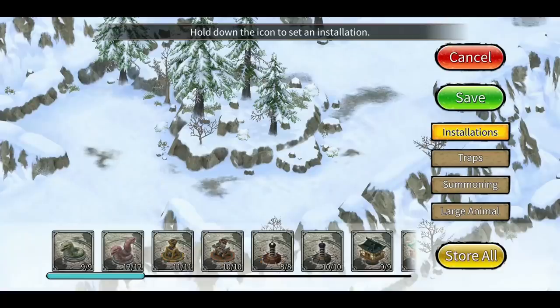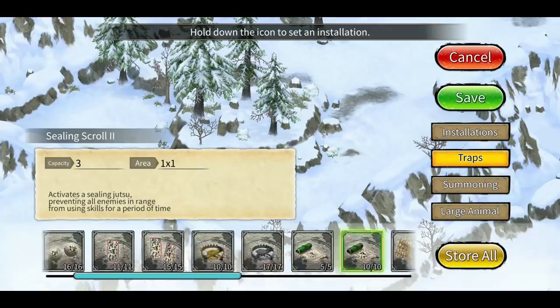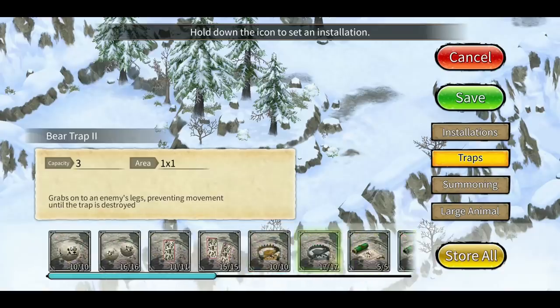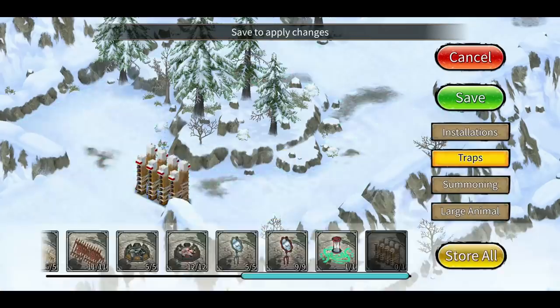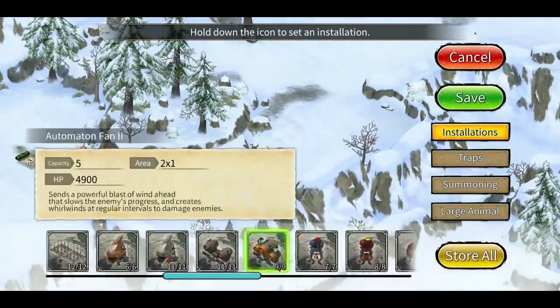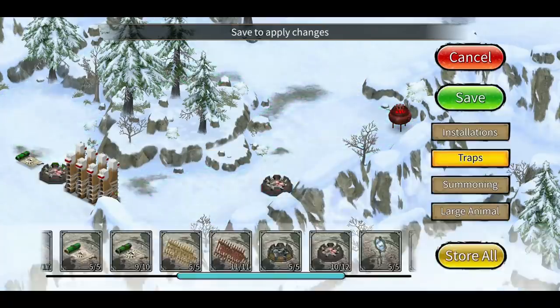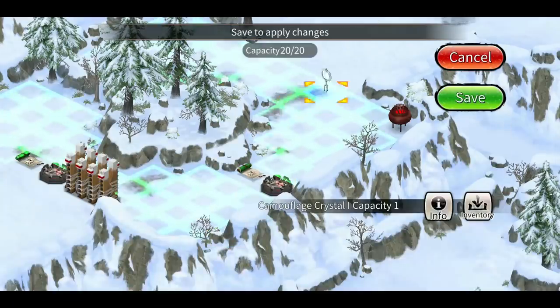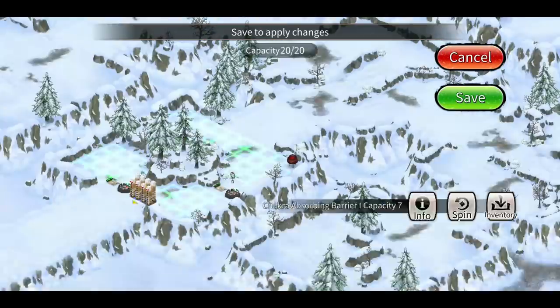We'll start with the empty trap rooms, which will use tornado traps and installations. In the very first room, try to separate at least one support using level 3 tornado traps. The main shinobi will definitely use their trap-clear jutsu here, so place a chakra-heating installation to guarantee CP loss. On the left side, put a tornado trap and a seal, then place an aroma at the corner with another tornado trap between them, so when the enemy uses trap clear, the aroma activates and supports run toward it and get separated.